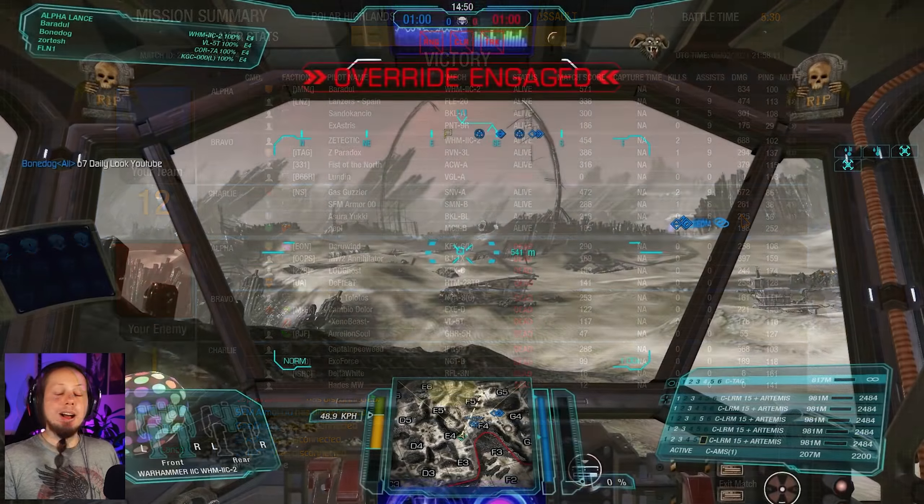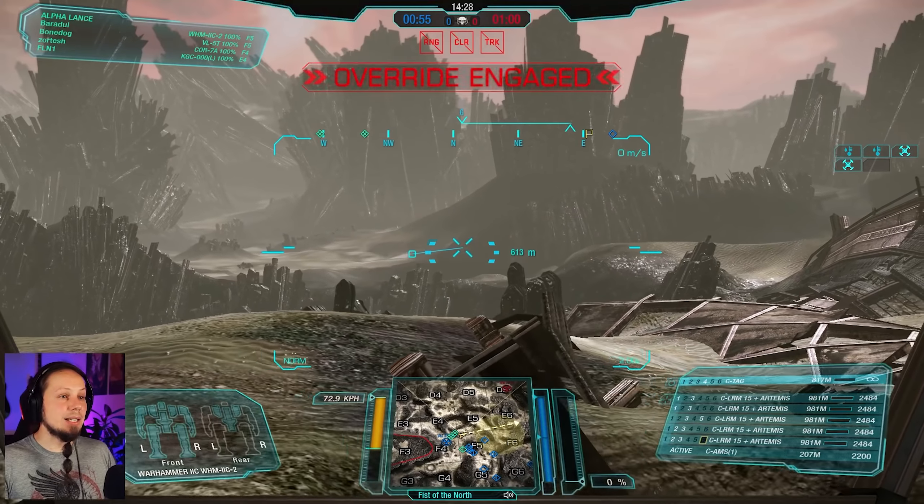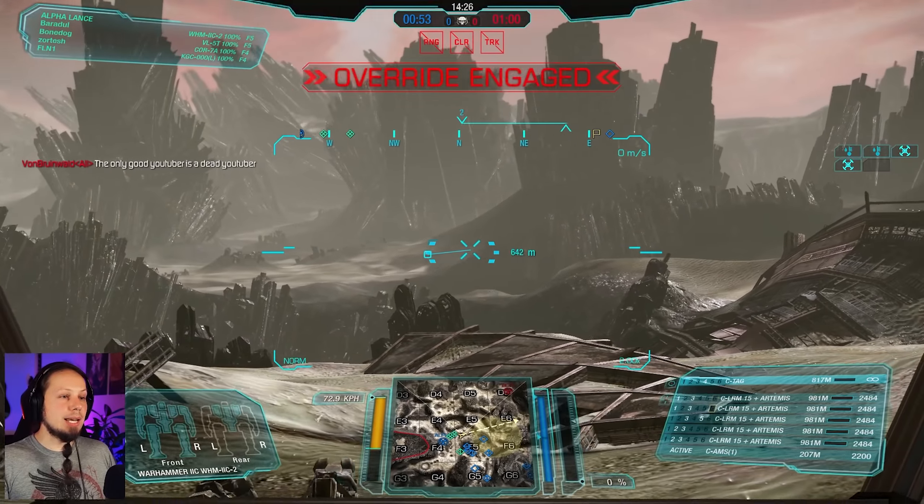Alrighty, second game of the day. We are playing Domination on the Thermaline Desert. We are in Alpha Lands — that is not good. Enemies will be coming from this area quite quickly and we need to get out of here. Let's take a look around and keep a keen eye on the horizon because there might be somebody trying to push us very quickly and we need to be able to retaliate. E6 — that's good to know.